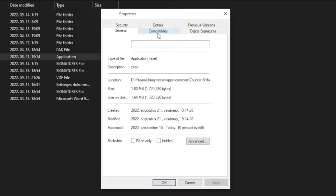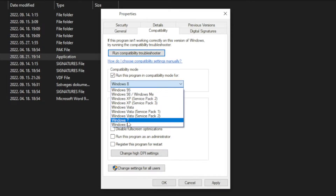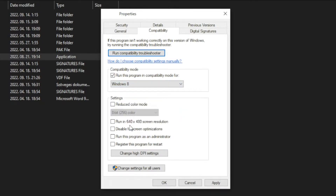Click compatibility. Check run this program in compatibility mode. Try Windows 7 and Windows 8. And check disable full screen optimizations. And run this program as an administrator. Apply and OK.